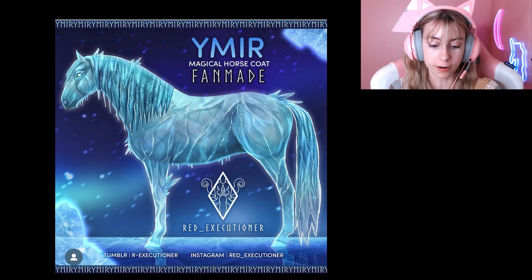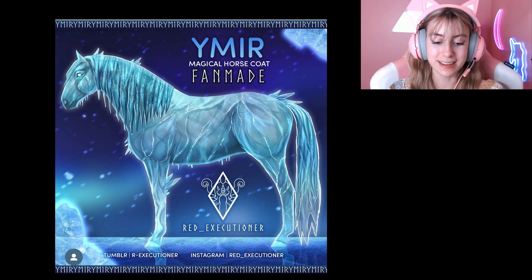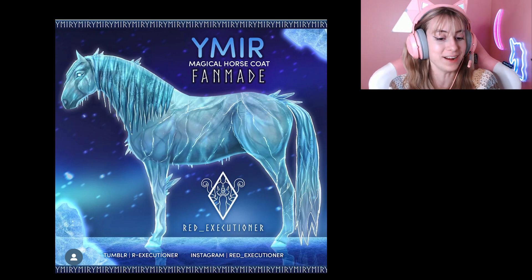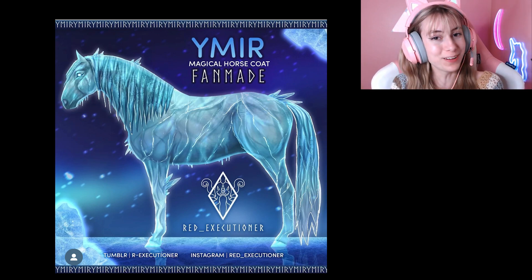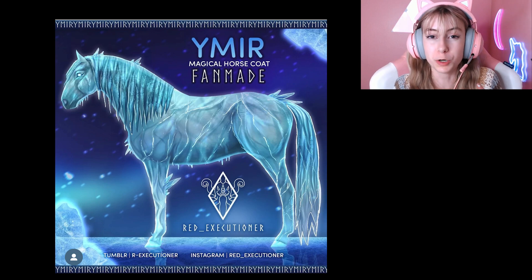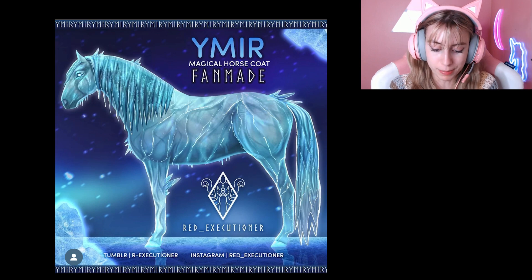Next we have the actual two winter horses, and these are again both made by Red Executioner. I love the ideas for both of these. This first one is on the Lusitano model and it is a completely ice-themed horse. It looks like it has icicles for a little beard, icicles for a tail and mane. I feel like Star Stable could actually do that — they did have the Brinicle, though that one's not really icicle-themed, it's more of a unicorn random thing. This horse also has that ice-breaking effect on it.